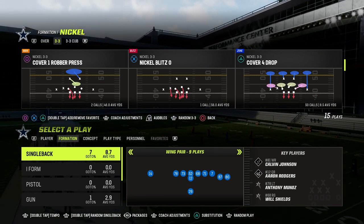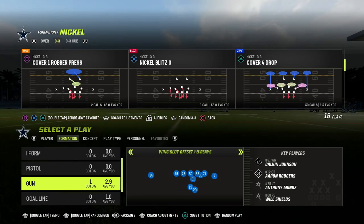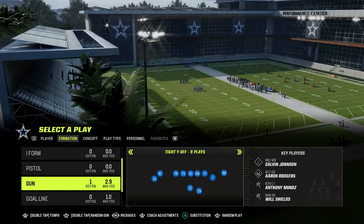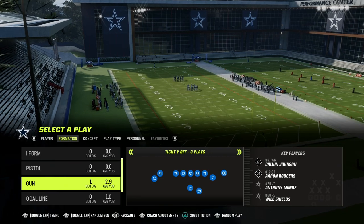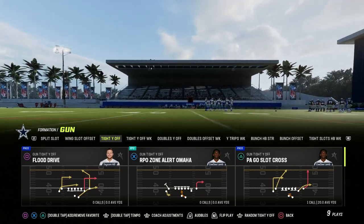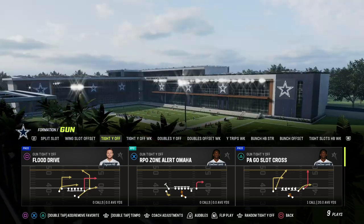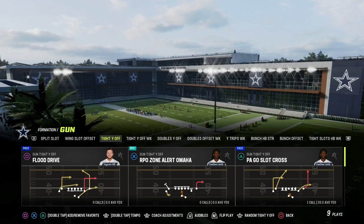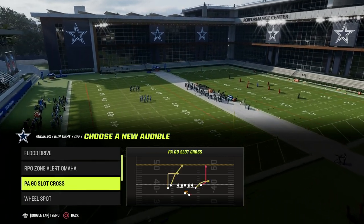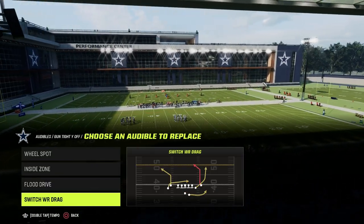I've been doing a mini-series out of the Tight Y Off formation, talking about how you can create a scheme from it. This is in the Bengals Offensive Playbook. Yesterday we talked about a power play — and in order to talk about a counterplay, you have to know what your power play is. We talked about how PA Slot Cross is one of the best power plays in Madden this year, and how it doesn't really make sense to have it as an audible, so we want to put Switch Wide Receiver Drag as an audible instead.